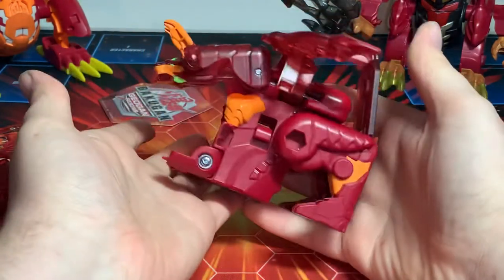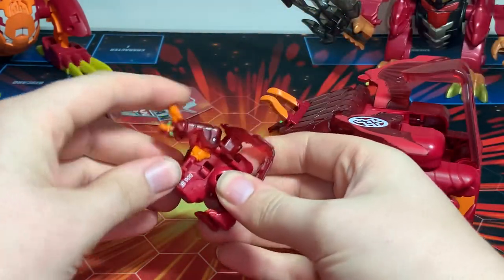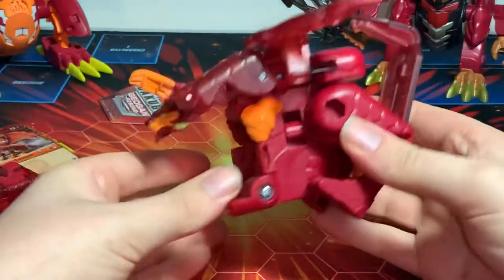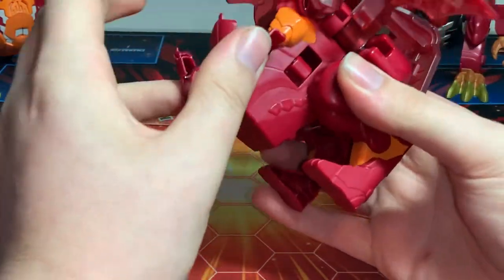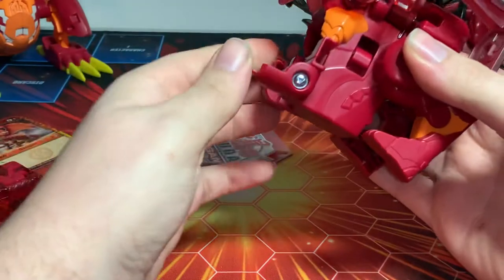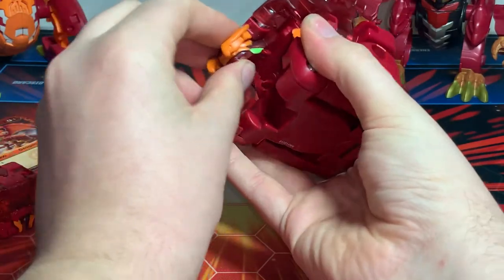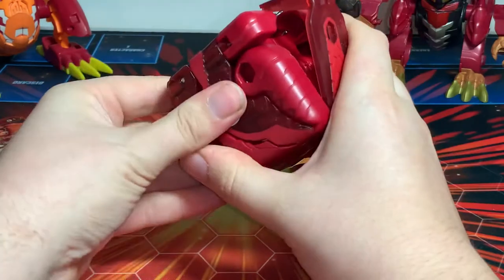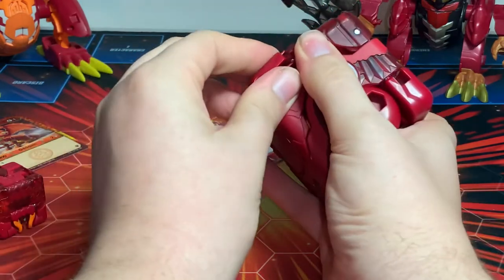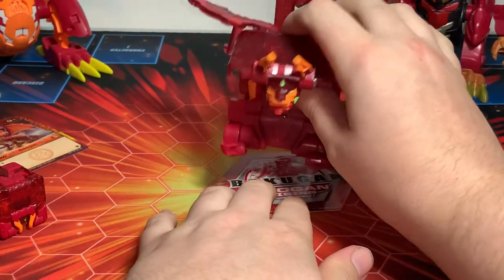To close the Deka, it's pretty much the same process as the small one — you push everything into each other and hope it works out. Always start with the feet and the head. If you do the head before the feet it doesn't work, so: feet first, then head, push the horns in, then close it, bring the wings in, and then the tail. When he opens he's in a sitting position, and then his legs come out.